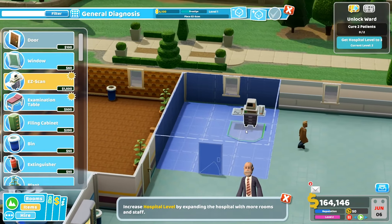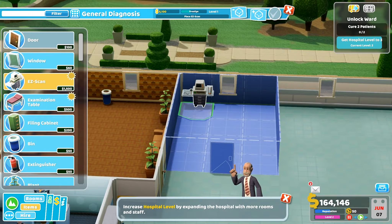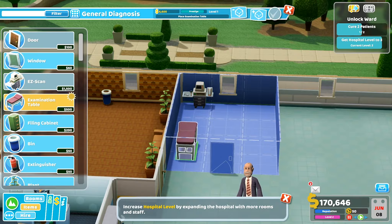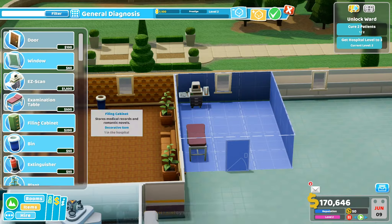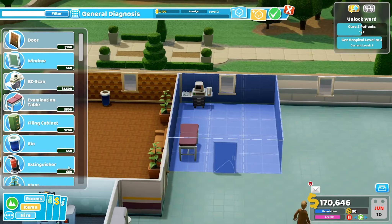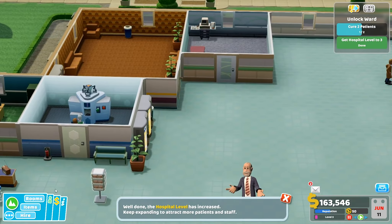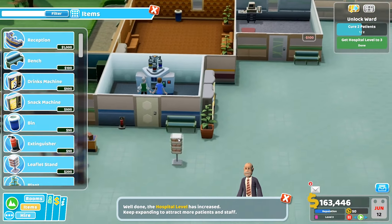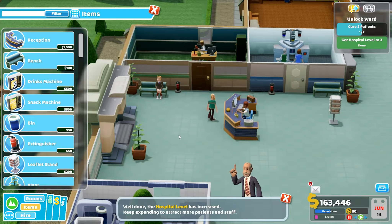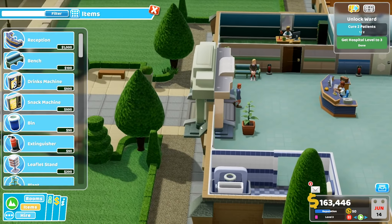This room has all the scanning stuff in it — exam table, decorative item, though we probably don't need the room that big. We do need a bench outside it. The GP's office is muddling through at the moment.